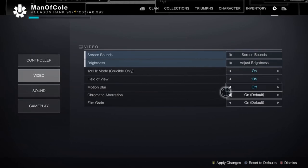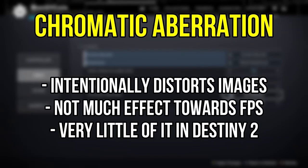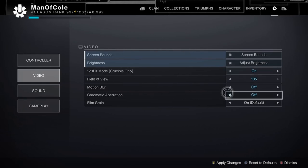Next is Chromatic Aberration. This is something that a lot of people who played Destiny 2 on console when it first launched had been asking about. Chromatic Aberration intentionally distorts certain images within the game, almost like viewing a 3D movie without wearing the 3D glasses, although not quite to that extreme. It does not really affect FPS at all, so this setting is more of a personal preference. There's not a ton of it in Destiny 2, but in other games it could be higher. I turn mine off so that I know I'll always have sharper imaging, but if you're someone looking for a more enhanced experience, leave it on.